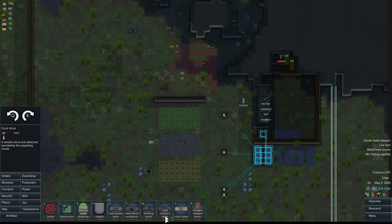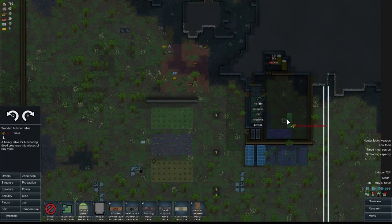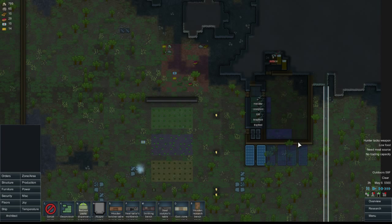I'm also going to probably build a butcher table, made out of wood. This does not need electricity, so I'll just put it down. What I usually like to do — and the reason I'm hesitating — is I like to have a refrigerator area right next to the food area. So I'm probably going to build a wall through here so I can refrigerate food. Maybe I'll even do that right now.